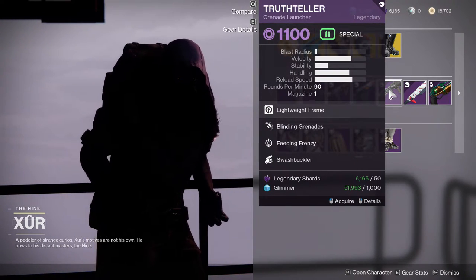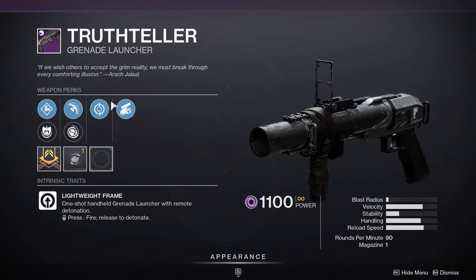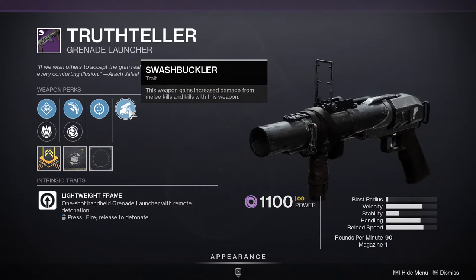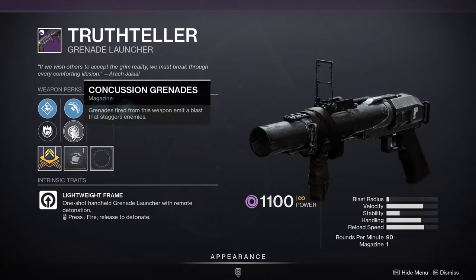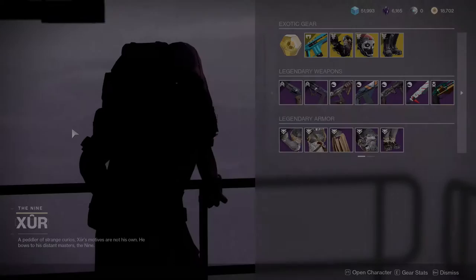Truth Teller comes with Feeding Frenzy and Swashbuckler. I personally wouldn't mess with this because if you're using a grenade launcher, half the time you're not in melee range. But if you don't have a Truth Teller, this is a good roll, and it does have blinding or concussion grenades, which a lot of people look for specifically.